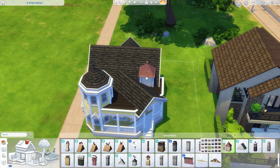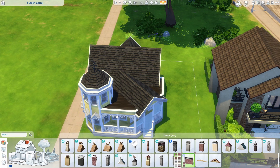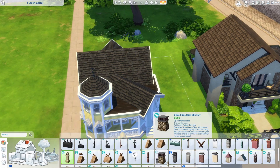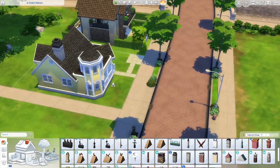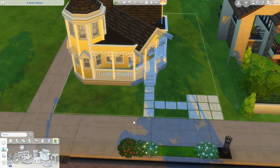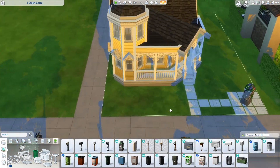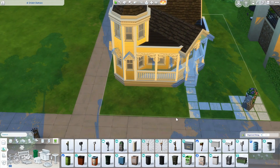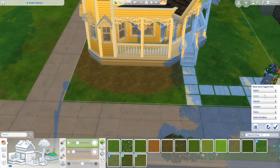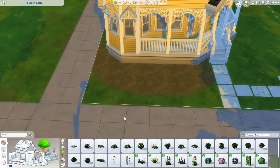Just getting my roofie doodads on - deciding on a chimney because I'm going to put a fireplace in there, which I almost forgot but remembered just in time. The chimney I initially put on I later changed anyway. I ended up putting a plain concrete one on for now, and then later changed it to the Cottage Living one, because that's the fireplace I ended up using on the inside. So I wanted to match the fireplace to the chimney.